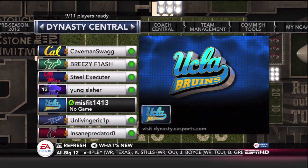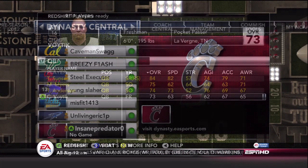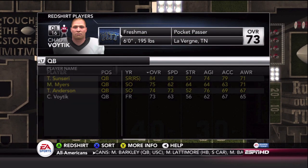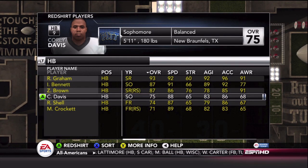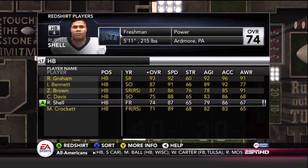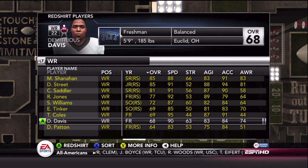I've been looking forward to playing in a league with him for a while now, and now that's actually happening. Also some of my other buddies — Insane Predators is back, he's always good to play. Caveman Swag is on there too. Looking at my roster pretty quick, I've got a really beast halfback in Ray Graham. These are real rosters, so we've got that going for us.